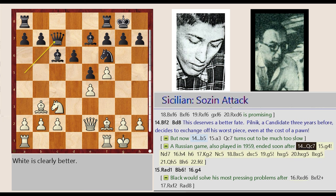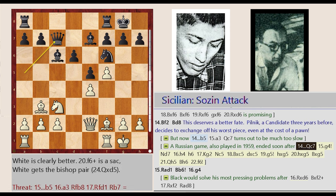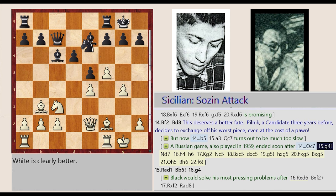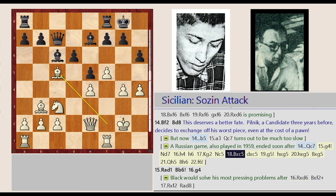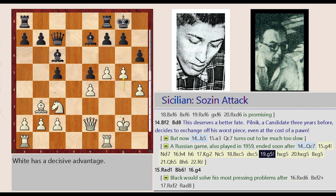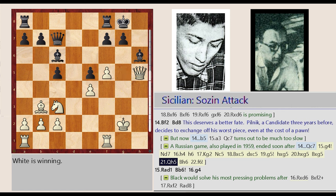A Russian game, also played in 1959, ended soon after: Queen A5-C7, G2-G4, Knight F6-D7, H2-H4, H7-H6, King G1-G2, Knight D7-C5, Bishop F2 takes on C5, D6 captures C5, G4-G5, H6 captures G5, H4 captures G5, Bishop E7 captures G5, Queen E2-H5, Bishop G5-H6, F5-F6.